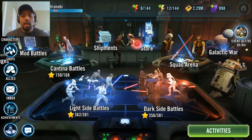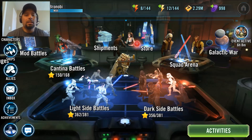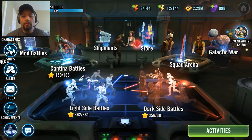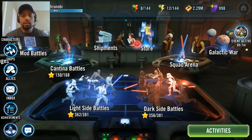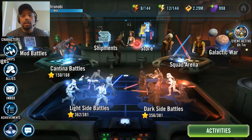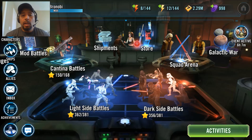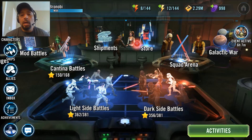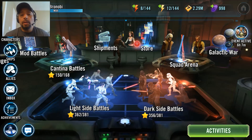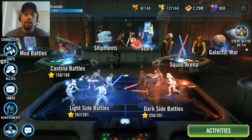If you're not familiar with the meta, it is out on SWGOH.GG — that's S-W-G-O-H dot G-G. They have a report of the top teams, top leaders, top dudes being used by the top dudes on all the shards. And today we're going to be looking at the Rex meta. He's next to Maul, he's like the second top leader being used on there.